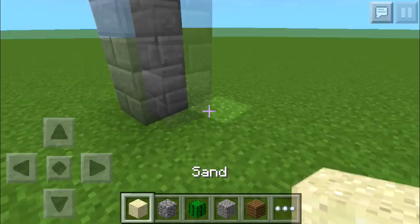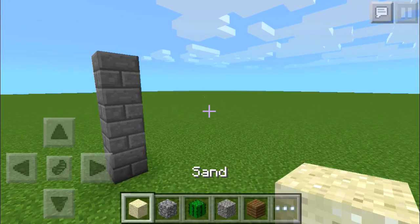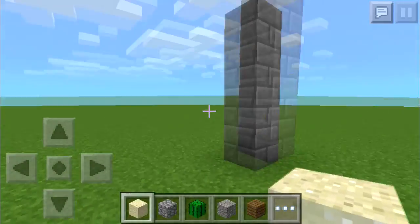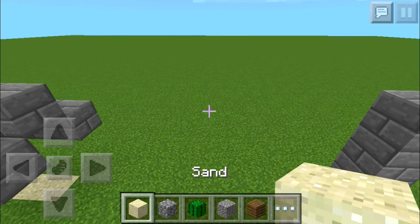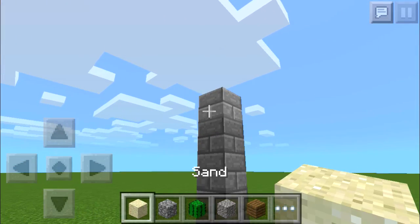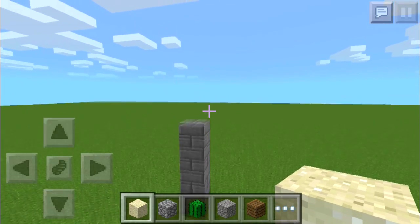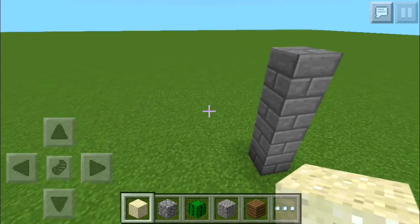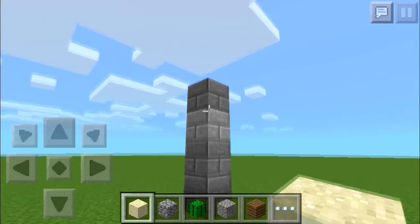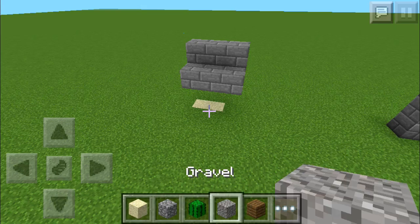You might be wondering: what's the point of having two blocks when you could just use sand all the time, or only gravel? There's actually a good reason why there are two. If you check out my Christmas redstone special, you can see an example of why I use both. It's because if you want to replace the textures, you don't just have one block — you have two that are basically the same block with different textures. Sand and gravel do the exact same thing except they look different. When you customize a texture pack, you can change them to look like different things — dirt, wood, whatever — so you actually have two distinct blocks to work with.